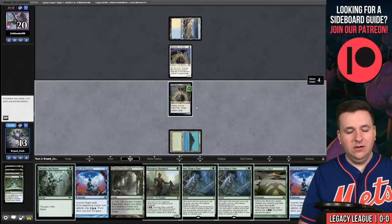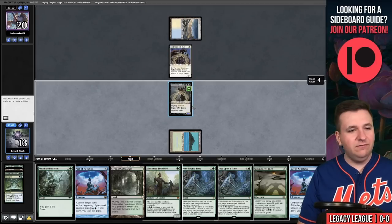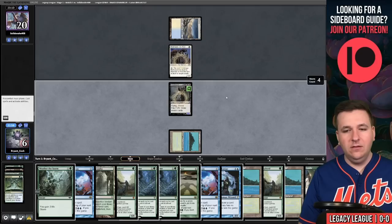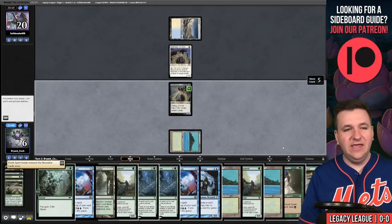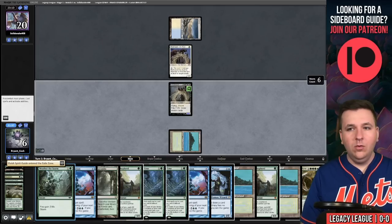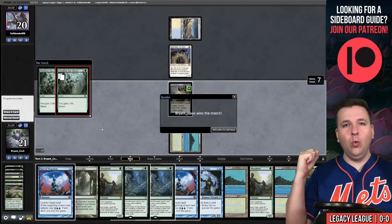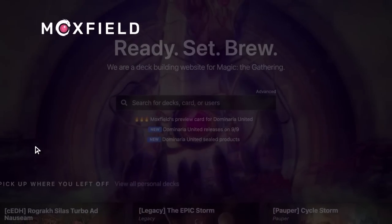We draw seven, go to six life, activate again. Summoner's Pact for a Spirit Guide, Summoner's Pact again — raise that storm count, grab another Spirit Guide. We're going to make some green mana, cast Weather the Storm to gain 21 life, and the opponent concedes. One and zero.